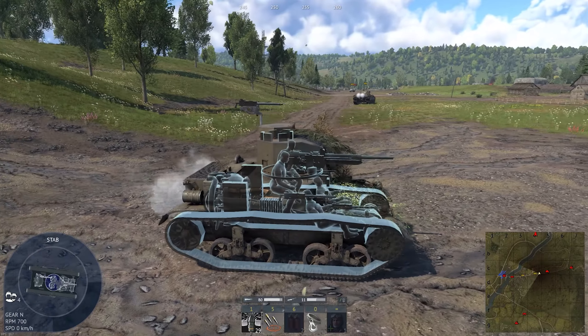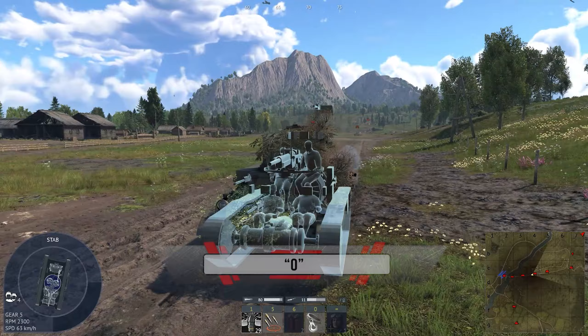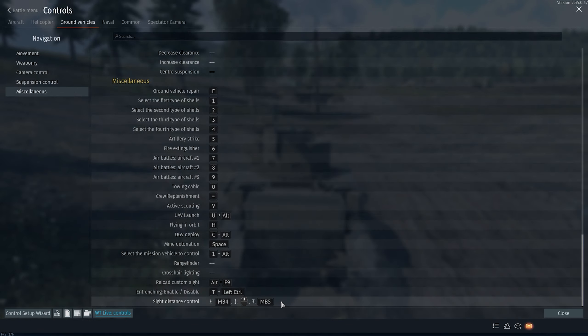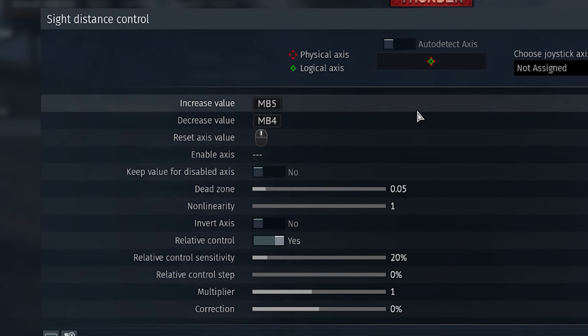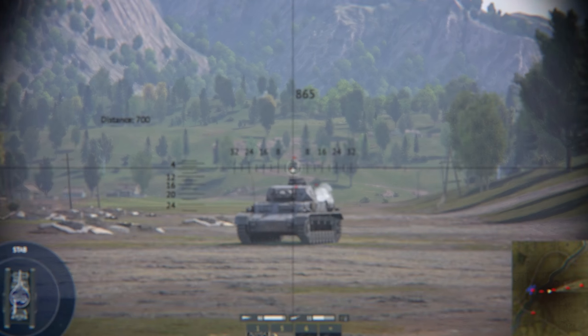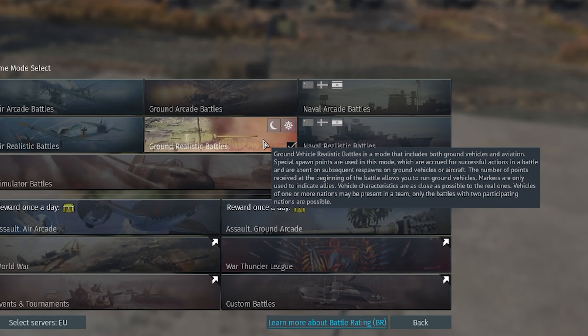The hotkey holds a powerful tool called X-Ray, allowing you to inspect the vehicle and check for damage or the tank's structure at any moment. Now, let's assign aiming and zooming to the mouse wheel — press and scroll. It might not seem necessary for a newbie, but as you progress, especially beyond arcade mode, adjusting your aim becomes crucial.